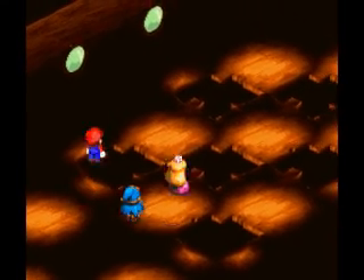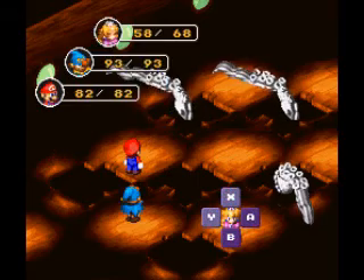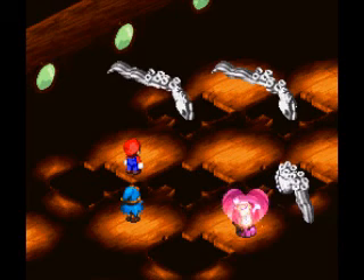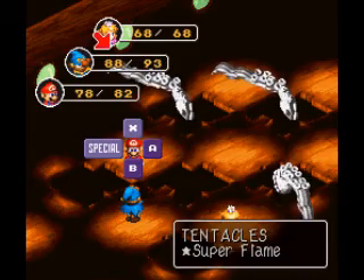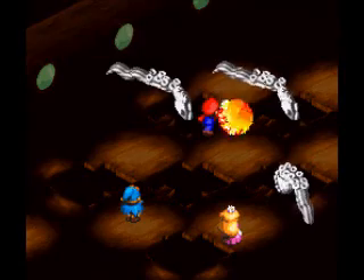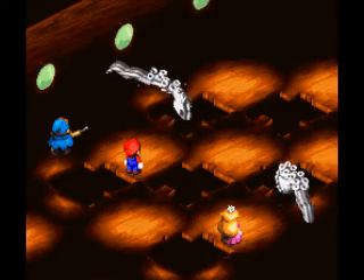And now we are going to advance further onto the field and fight three more. Alright, Geno, give him a taste of your handgun. Toadstool, use therapy on yourself. Time that button — get a little extra healing there. If they just do the little slap attack, I'm fine with that. This is going to be the last time I use Super Flame before we get to the other end of the field — I want to conserve some FP for the final stage of the boss.